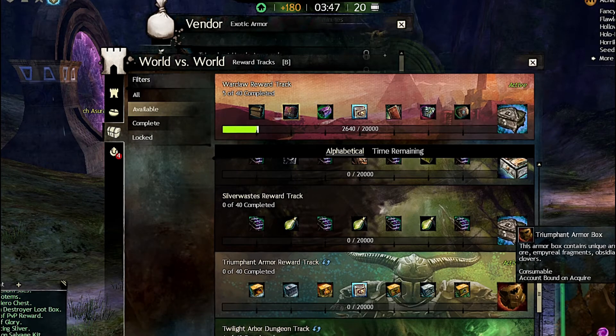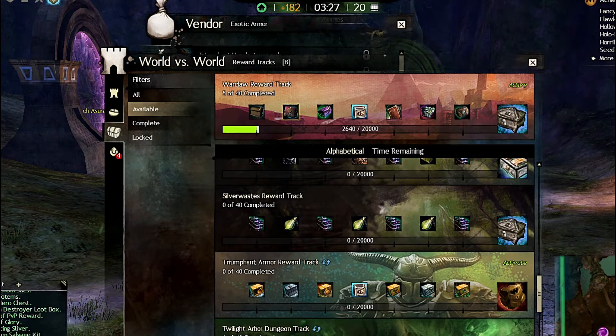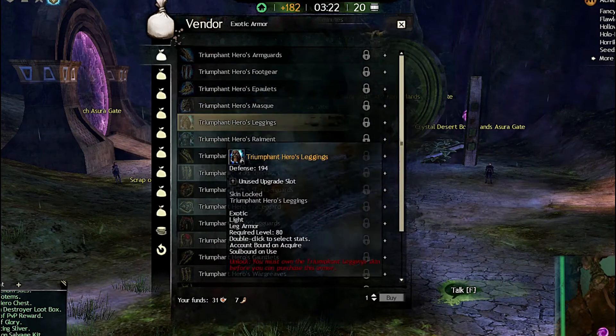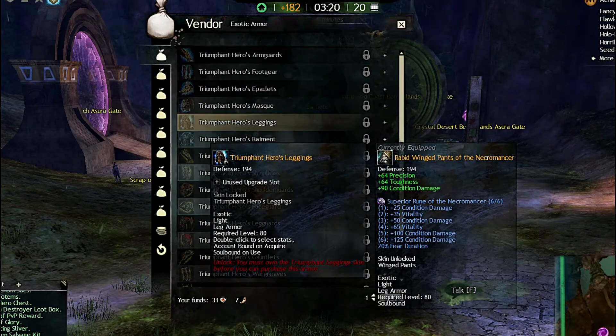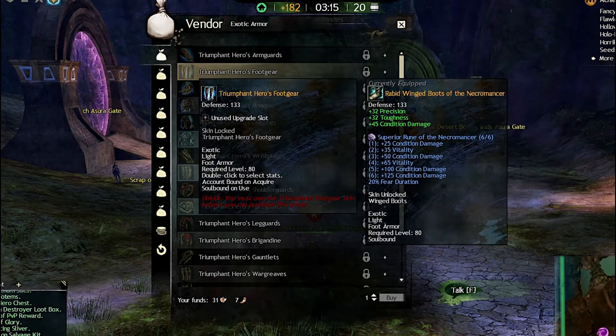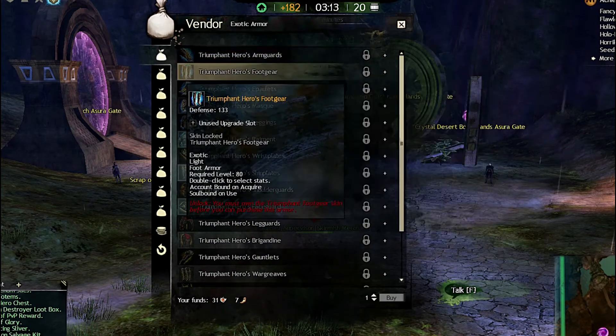At the end you'll get a chest that has a piece of armor in it. It unlocks one piece — say you're going for the light armor, you'd unlock one of the light armor pieces. You have to unlock all six, so that means you have to run this track six times, and then that will unlock these pieces automatically. The exotic armor is free in that final chest.